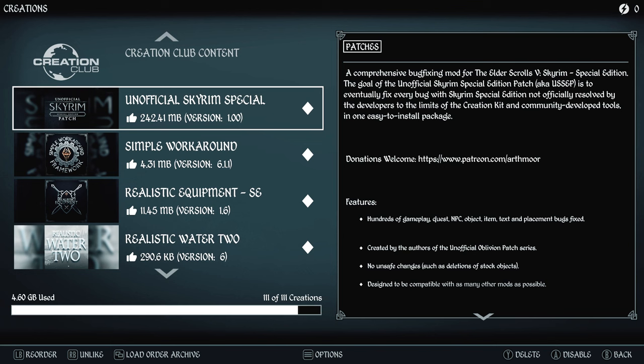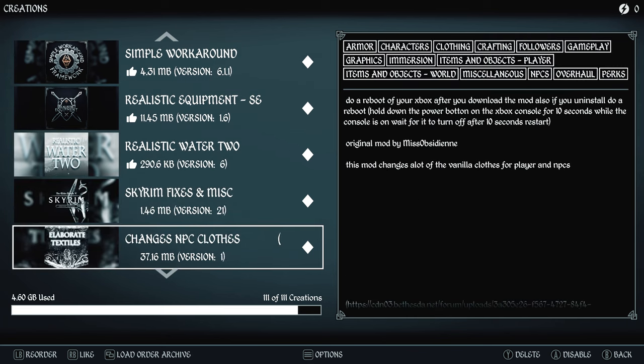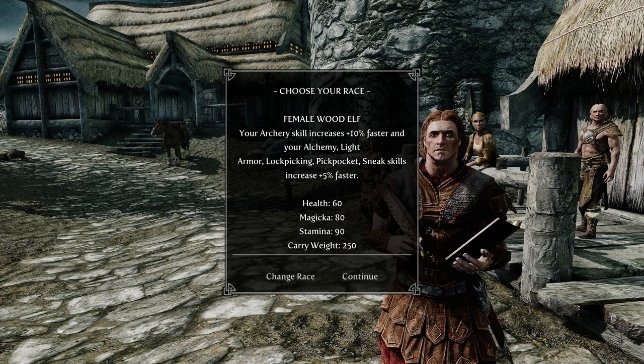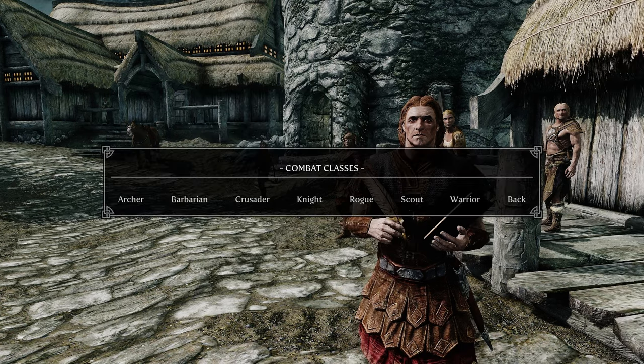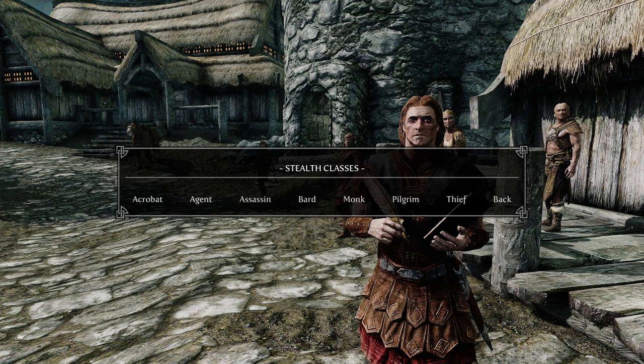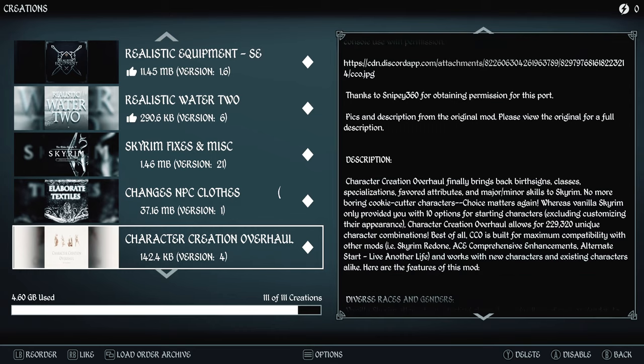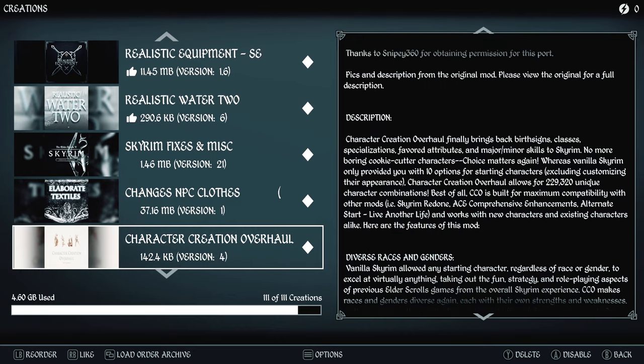Let's start with the load order, which is in the description. Character Creation Overhaul is going to bring back birth signs, classes, specializations, favored attributes, and major/minor skills to Skyrim. You'll have access to this at the start of the game when creating your character, as well as in a book in your inventory that you can utilize at any point during the game if you're not sure what build you want.